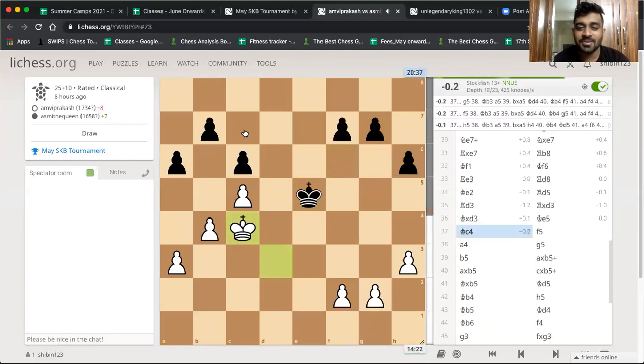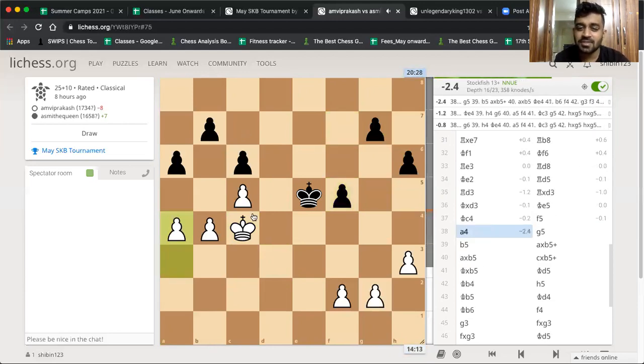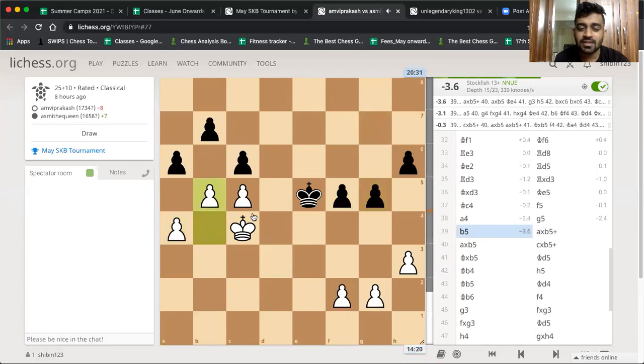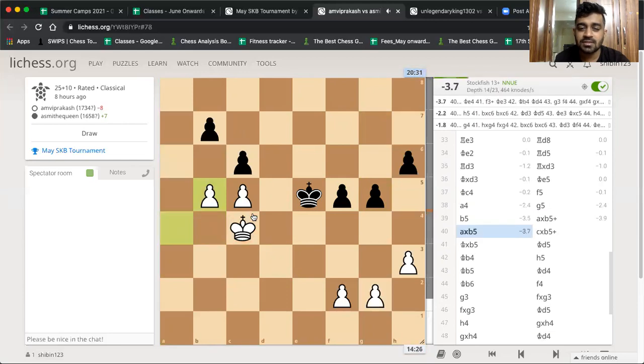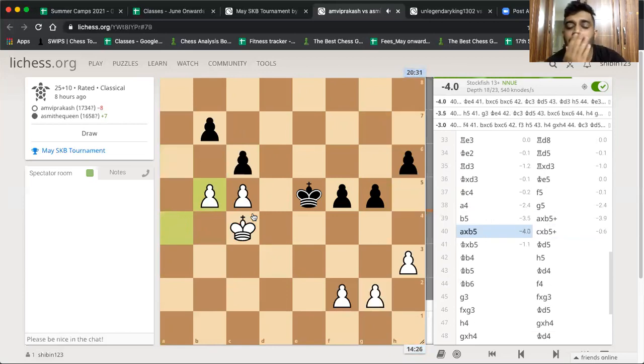F5 — white still has a better pawn structure. A5, but how to create anything? Black goes g5, white king — takes, takes, takes. That was a mistake. King e4 — that's so difficult to find. The idea is black gets these pawns rolling fast, and because the black king is more active, there will be chances.